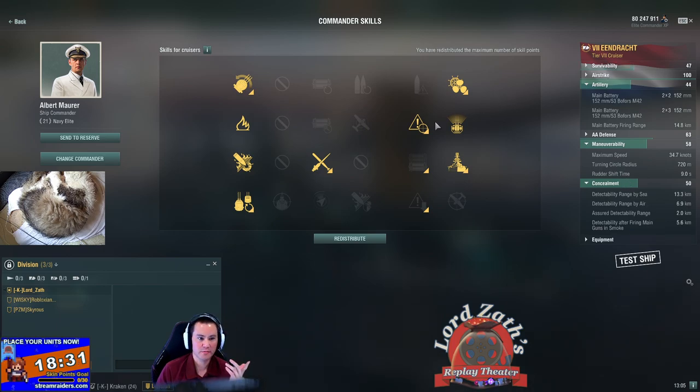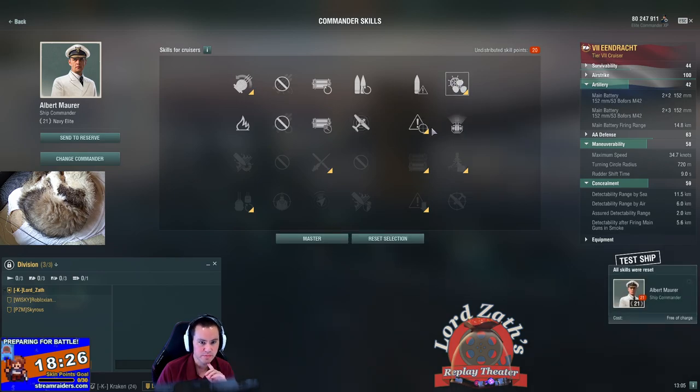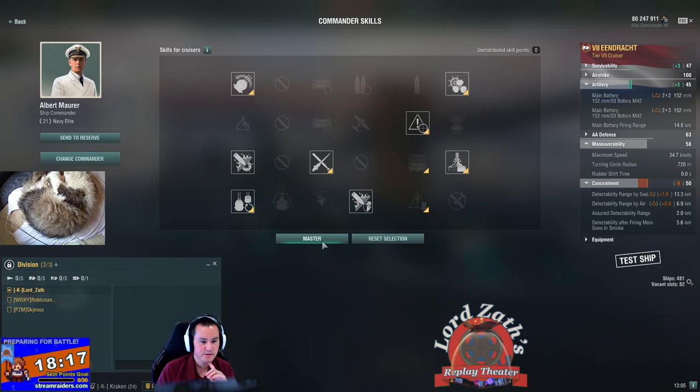I'm going to hit up to tier 9 cruisers, and tier 9 cruisers will have that extra pen or plating, so maybe I'm better off running the build like that. Let's do it.